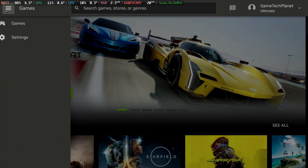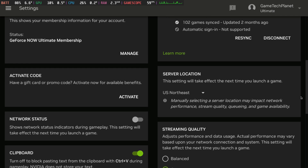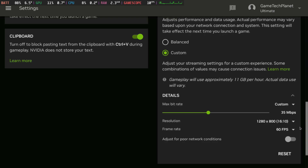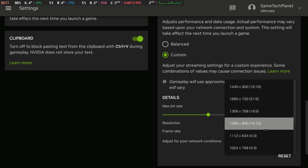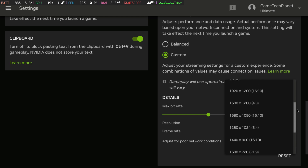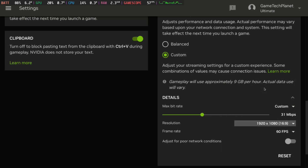Now let's move over and take a look at GeForce Now. I'll be on my 4080 tier subscription here. This gives us more options because with Xbox Cloud Gaming we can't change the bit rate or resolution, but with GFN we can. We have control of our bit rate and can even do 1280x800 at 16:10, which is perfect in handheld mode — no bars at the top or bottom. It runs really great especially on the 4080, though they have a free and priority tier as well. Since I'm docked here, I'll go ahead and choose 1080p.